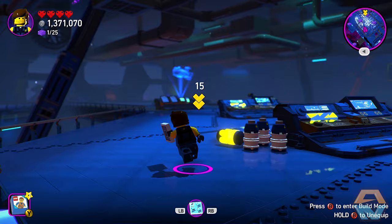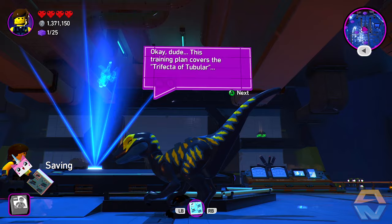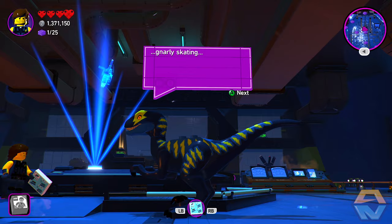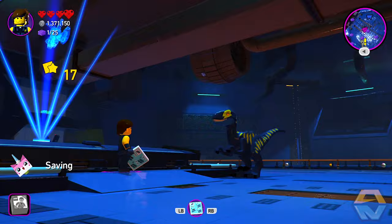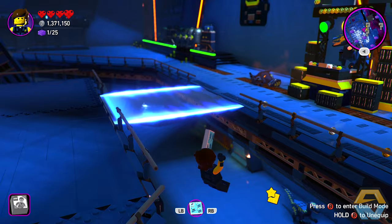Let's get across to the main computer. The training plan covers the trifecta of tubular: jetpacks, gnarly skating, and choice fighting skills. You need to show the team the ropes. Part of my raptor training included teaching them how to fly. I mean, their species descended from birds — how hard could it be?